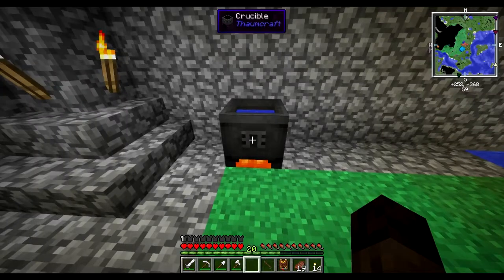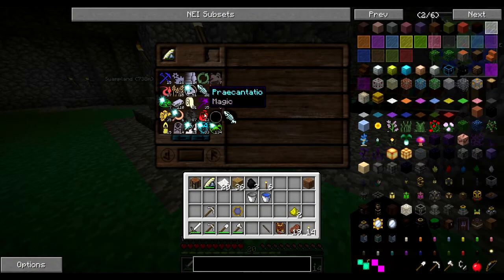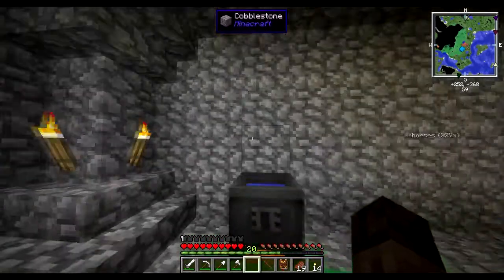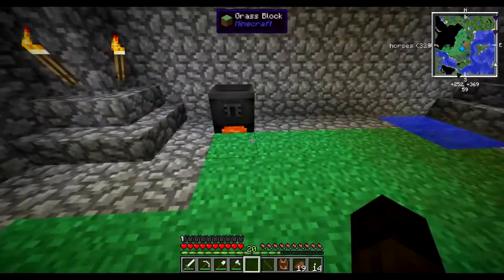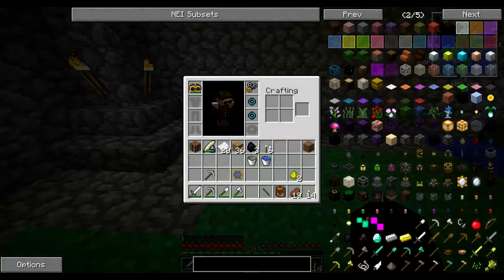But if we do that we're going to have one leftover ignis and one leftover potentia, and that's bad. Anything that's left over - any essentia left over in the crucible - will continue to break down into its base elements. Bad things happen if you leave essentia boiling in the crucible; you get overflows of purple goo and clouds of noxious gas. Don't leave stuff in the crucible - we get some cooler stuff later that makes that less of an issue, but for now just don't do it.